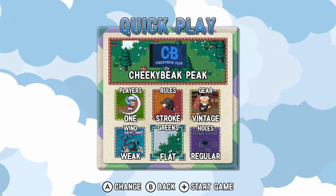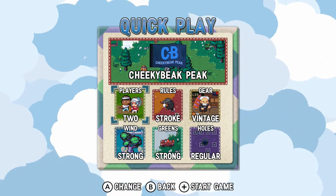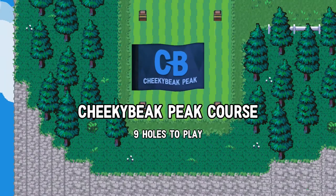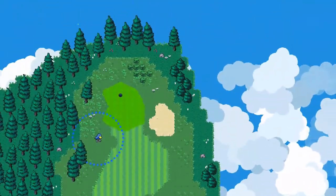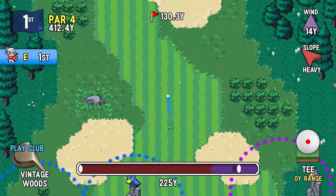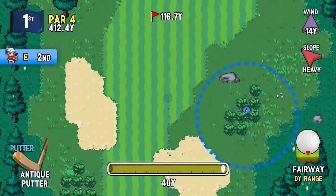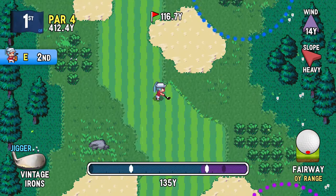I'm gonna try making it as hard as we can again. Let's see the character — looks like we're actually playing the other character, his son, so maybe we don't have to see the second player. Cheeky Beak Peak, hardest conditions in the world are the goal. Maybe someone will be able to hack the game and put everything in the absolute worst possible location that you can imagine, give you the worst possible slope. It'd be like Kaizo Golf Story. I'm using the vintage clubs because of their difficulty of use. We'll see if that makes much of a difference.